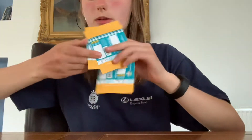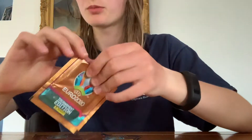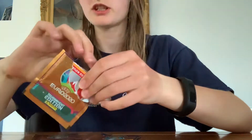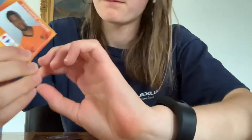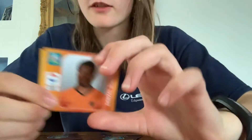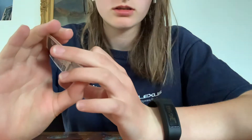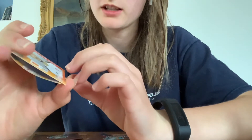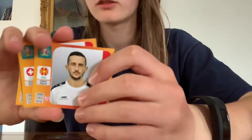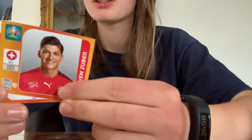Lovely pack there. Three more packets to go, hopefully we'll get someone good - really hoping for some England players. First player is Mateo Kovacic - he's actually quite good. Next player: Denzel Dumfries - pretty good as well. He's in the Netherlands, by the way. We've also got Keir Rich Solvein from North Macedonia - unfortunately they got out. We've then got Steven Zuber from Switzerland, which is pretty insane because they're still in.